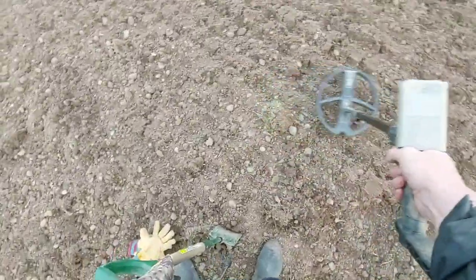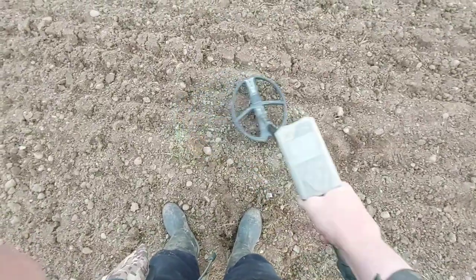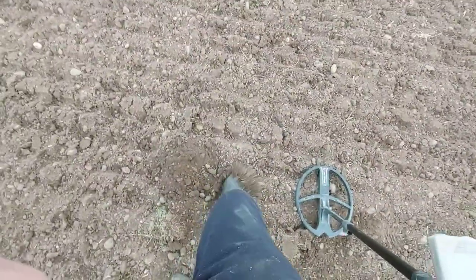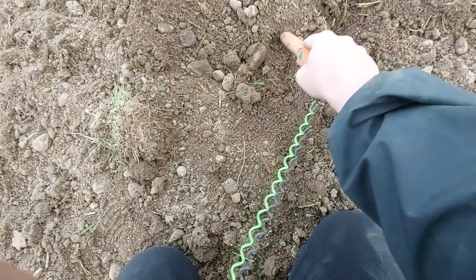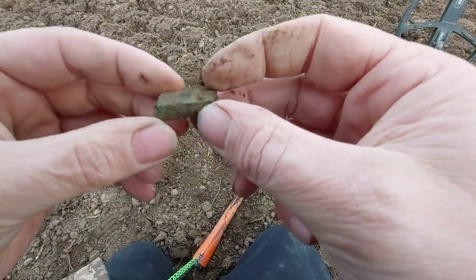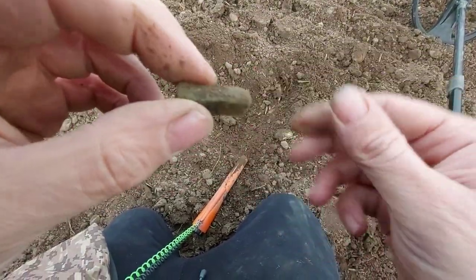On to the next hole there guys. 92, 94, 95. Let's have a look. 92, still going strong. Let's get the pinpointer out. A big square piece of copper guys. Could have been silver, could have been a big penny, could have been anything other than a big square piece of copper — but it wasn't. On to the next hole.